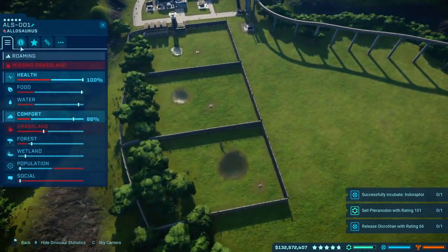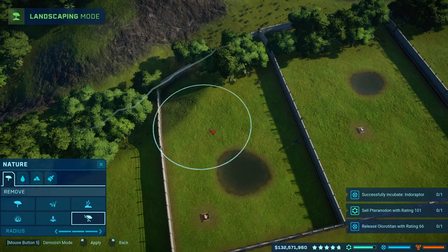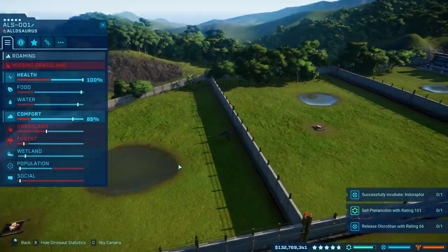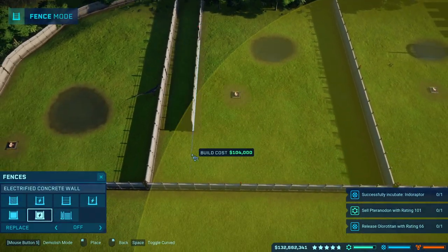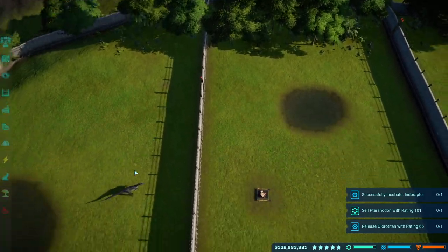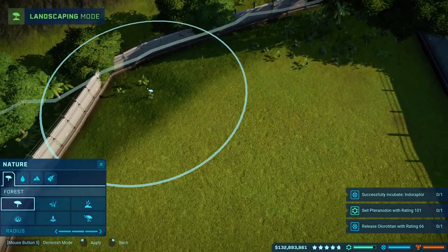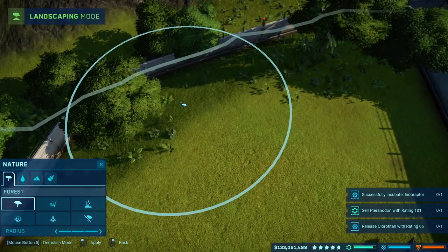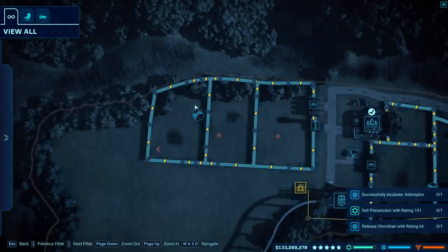I'll get rid of that path. It might be close — I might just be able to do it. It's not gonna happen. I'm going to shrink this enclosure just a tiny bit, and then this will be opened up. It's really, really tight, but I think I'll be able to do it. Yes — okay, now that is big enough.